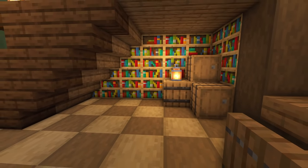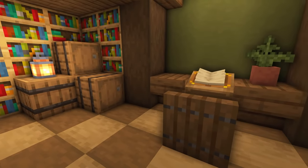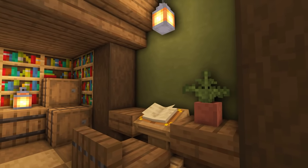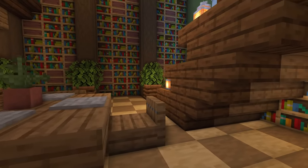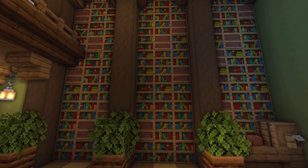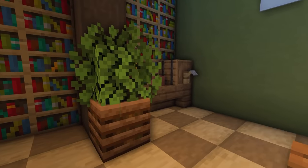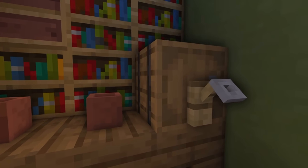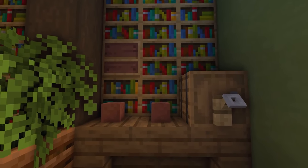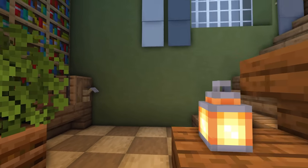We've got a little area underneath the stairs with a few books and some storage. There's also another little bench for sitting down to do a bit of reading if you want a quiet area. We've got a mass collection of books going all the way up, and a little keg in the corner — a flower pot there to make it look like a cup — for those who might be thirsty.